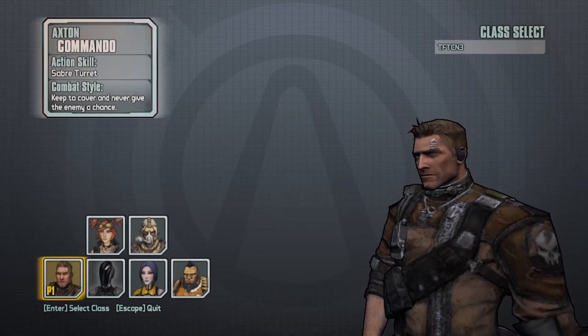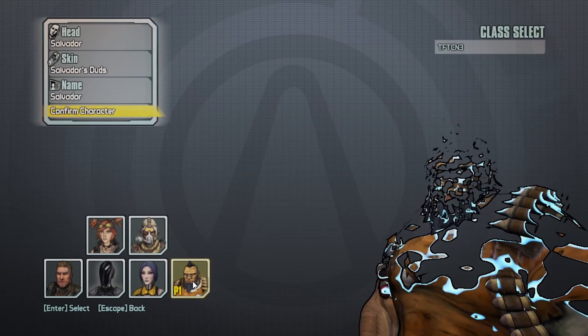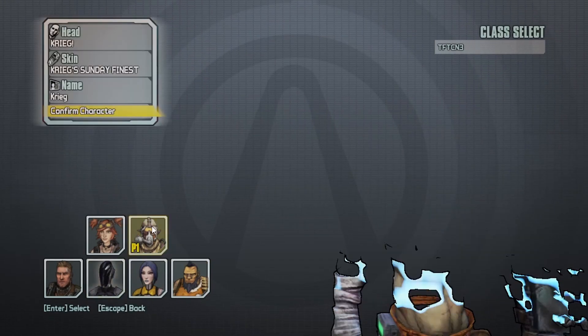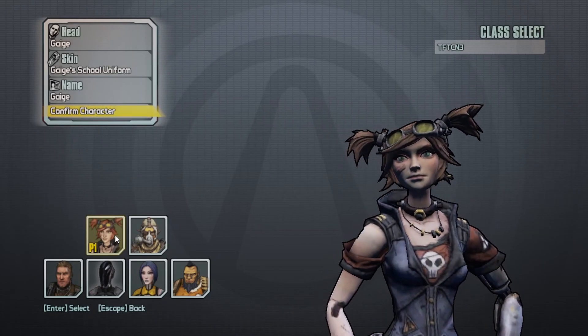But before we can have a good time, we need to choose a character from either the soldier, the space wizard, the gun guy, hedge boy, psycho with an axe, or arguably the best choice of them all, the micromancer.